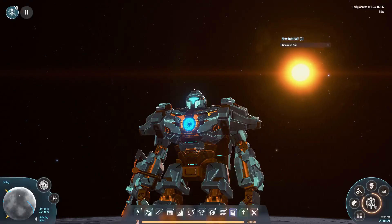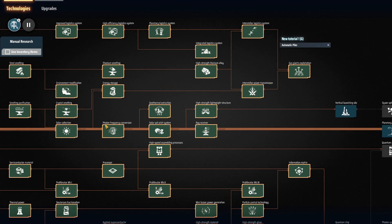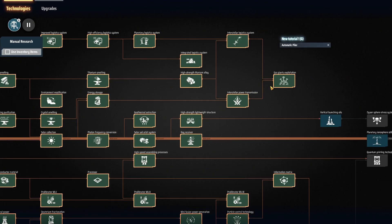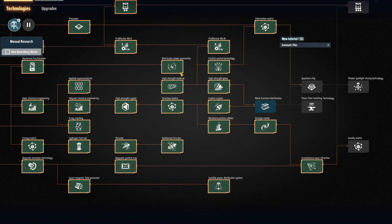Before you place down this blueprint, I do want to emphasize that you should have researched at this point all your yellow science buildings like gas giants, ray receivers that you probably already have, and things like the particle collider and the satellite power. All of those buildings are in the mall, but if you haven't actually researched them and you place down the mall, you will get an empty assembler because the game says hey, you don't know this recipe. So be warned, make sure you do your research first.